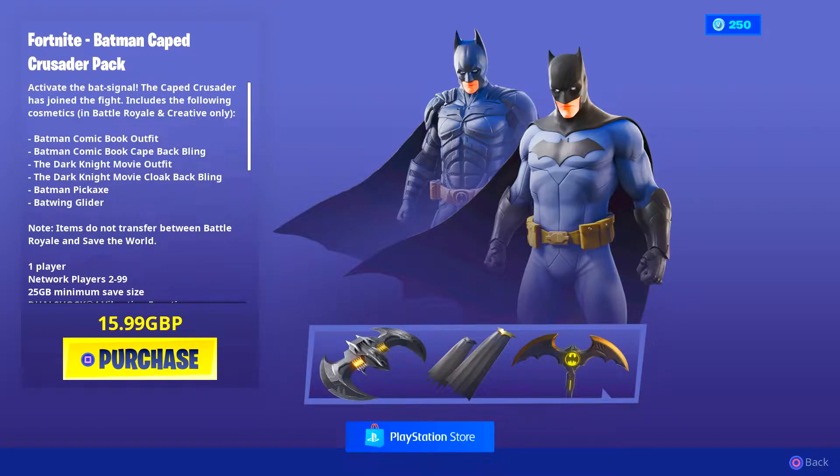What you get in the Batman Crusader Pack is the Batman comic book outfit, then you get the Batman comic book cape and back bling — there are two different skins and two back blings in this. You also get the Dark Knight movie outfit and the Dark Knight movie cloak back bling. You get the Batman pickaxe, which looks pretty cool, and you get the Batwing glider.